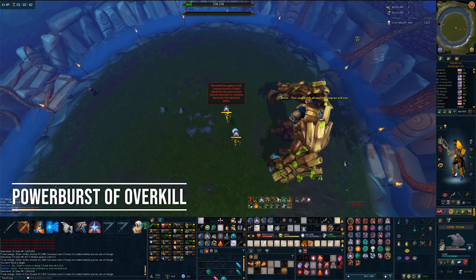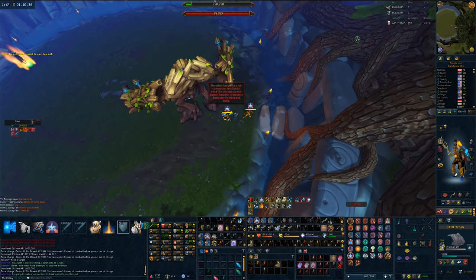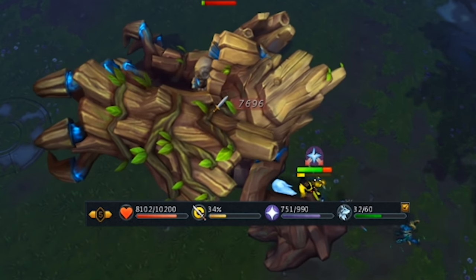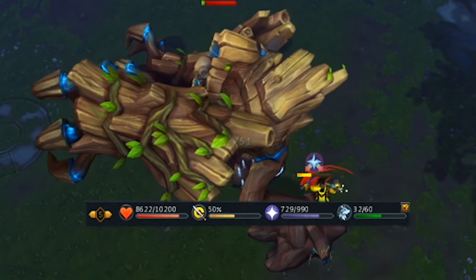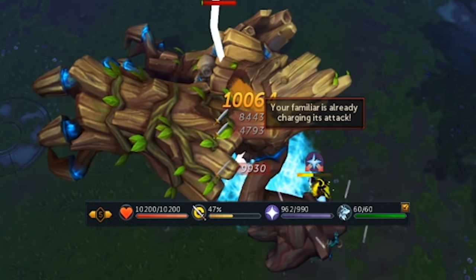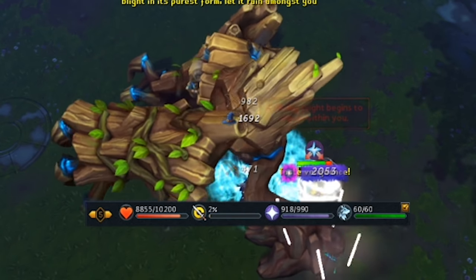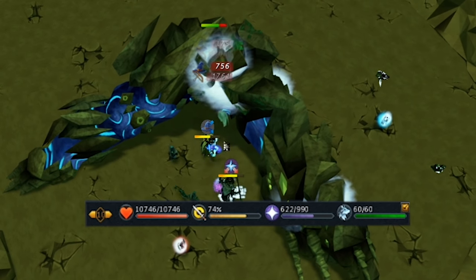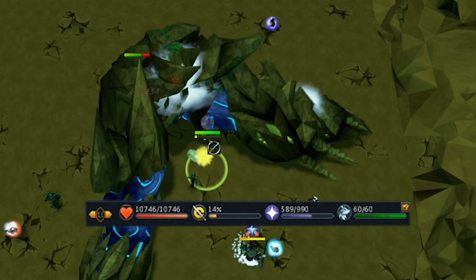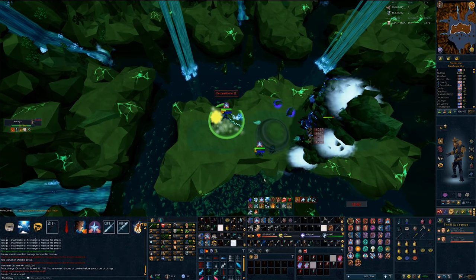The final Power Burst potion is the Power Burst of Overkill. When consumed, this potion gives you 4% adrenaline per game tick for 10 ticks. This will, like the other potions, put your adrenaline potion on cooldown — but that makes sense because this actually does give you adrenaline. I found it extremely powerful in a lot of berserk rotations, and it was also good in Sunshine. One really cool use: you could drink it before you had enough adrenaline to activate an ultimate like Sunshine, Sunshine right away, and then it would continue to give you adrenaline after activation. So unlike a regular adrenaline potion that happens all at once, you can use this before you're at an ultimate threshold and still get extra adrenaline on the other side.